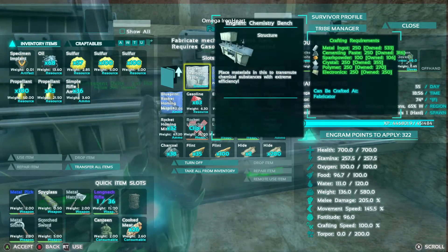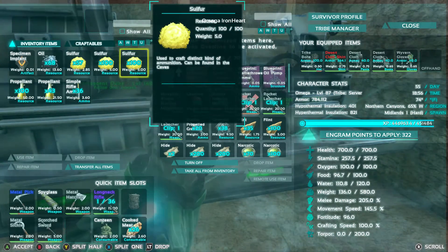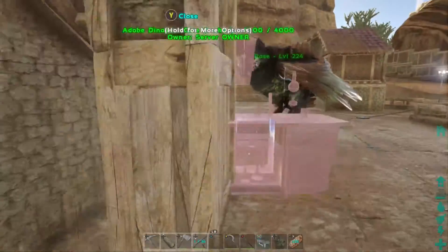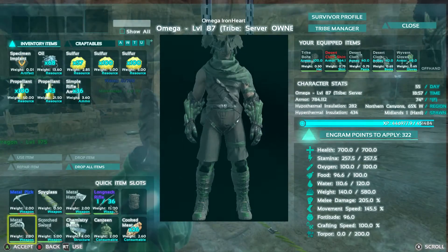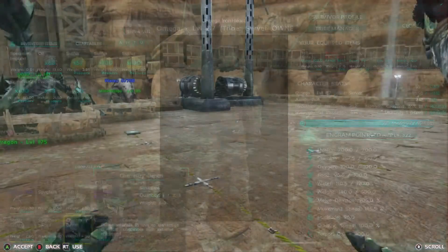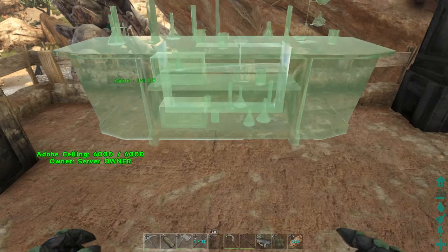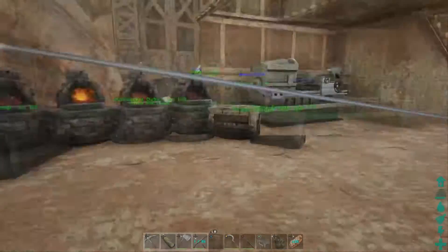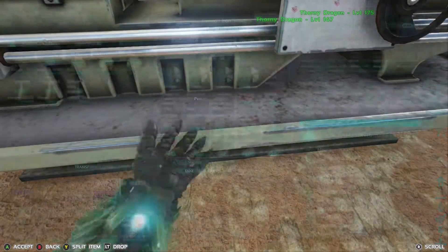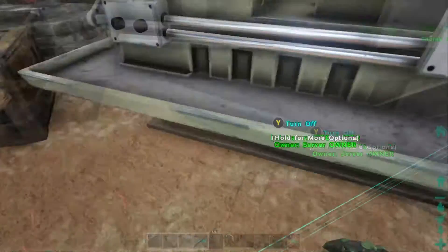Here we are — grab a stack of spark powder, already went and got all the organic polymer, so we have everything we need. Let's turn this bad boy on, get to crafting, and make the chemistry bench. Looks like I got next to no XP — lovely. Let me put this into my hotbar. So does this require power to work? It says 'place material to transmute chemical substances with extreme efficiency.' I'll place it here — it is powered. Well, that's ugly. I've just the thing — let's make 10 of those electrical pieces.